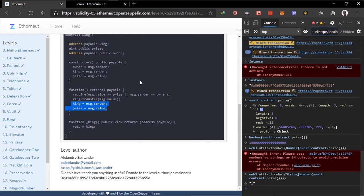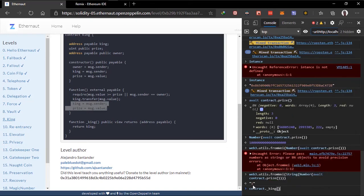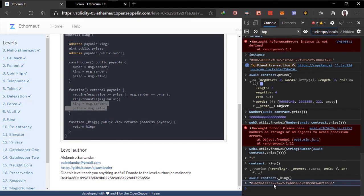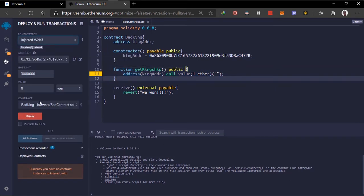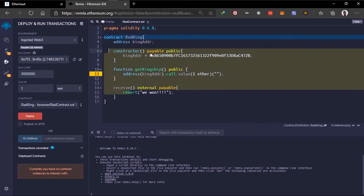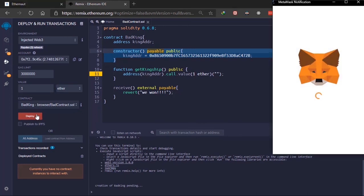We remain the king of the contract. Let's check who the current king is — that's our address. Now let's deploy. We switch to the Ropsten test net, pass one ETH because this function sends ETH and the contract needs ETH — that's why I made the constructor payable. We deploy the BadKing contract with one ETH.